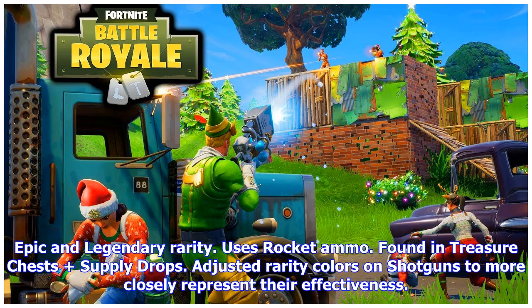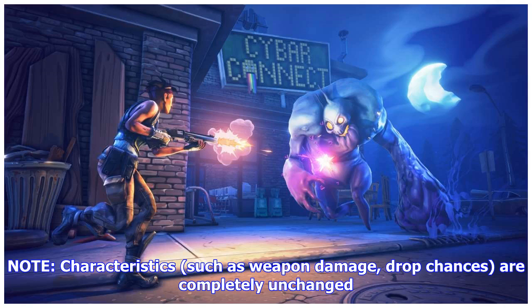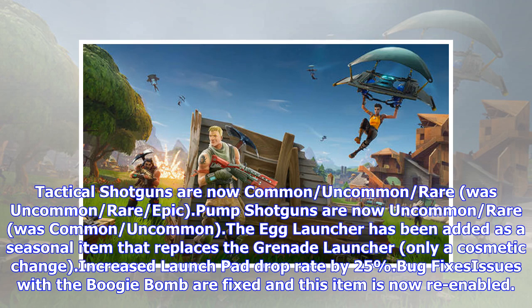Adjusted rarity colors on shotguns to more closely represent their effectiveness. Note: characteristics such as weapon damage and drop chances are completely unchanged. Tactical shotguns are now Common, Uncommon, Rare (was Uncommon, Rare, Epic). Pump shotguns are now Uncommon, Rare (was Common, Uncommon). The Egg Launcher has been added as a seasonal item that replaces the grenade launcher — only a cosmetic change. Increased launch pad drop rate by 25%. Bug fix: issues with the boogie bomb are fixed and this item is now ray enabled.